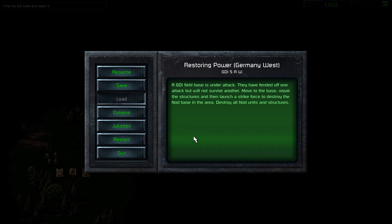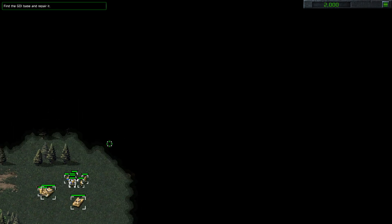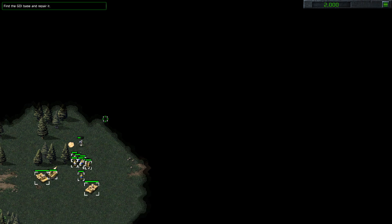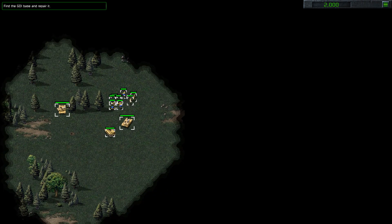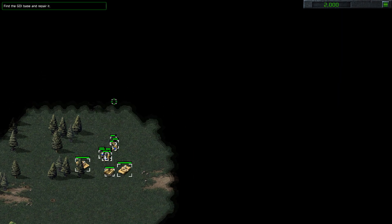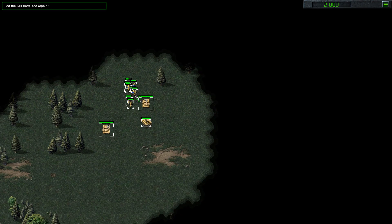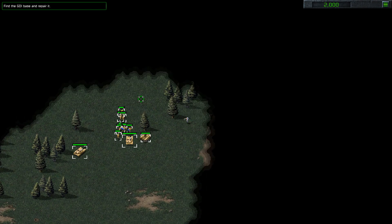Hello. Welcome back to the channel. Welcome back to Command and Conquer, and this one is GDI 5AW. It's restoring power in Germany West and it's very similar to mission 5A which is set in Ukraine. The map is virtually identical and the aim of the mission is the same. We've got a GDI base that needs to be found and restored, and then we need to get rid of the Nod forces in the area.